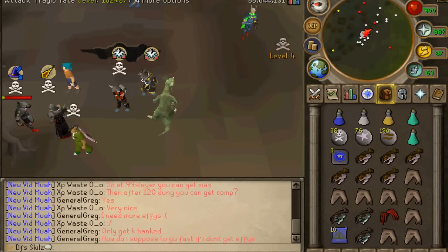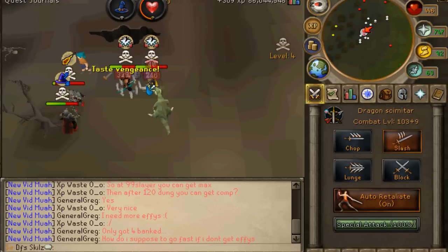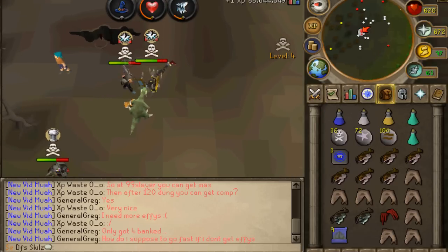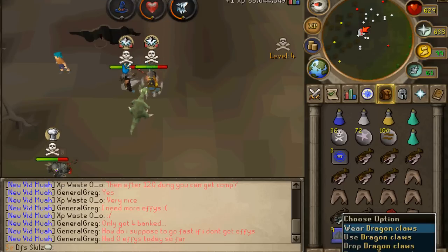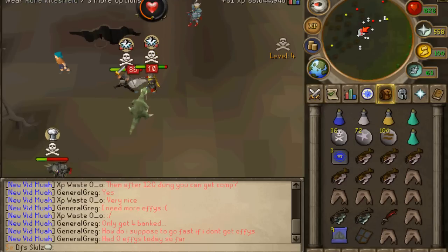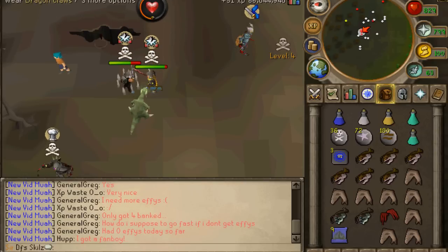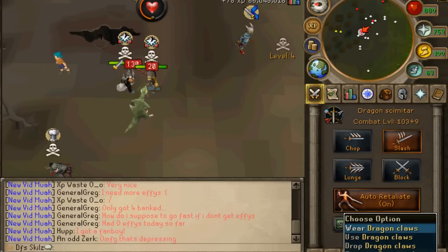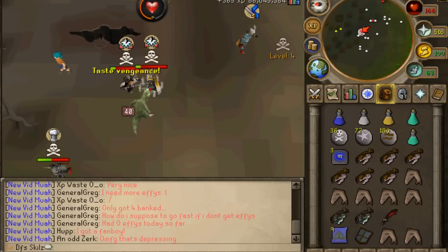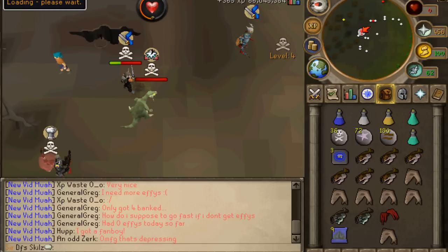Here we are with the first fight of the day. I'm going to be fighting a ranger and I swapped in my B helm. He better not be leeching my spec - he's not. I know he's going to AGS so I'm avoiding that. Hopefully he's going to be dead to the claws - here they go. Nothing. Back again. I should have spec'd - it would have most likely killed him. I hope I can do some ramboing with the claws in my next spec.